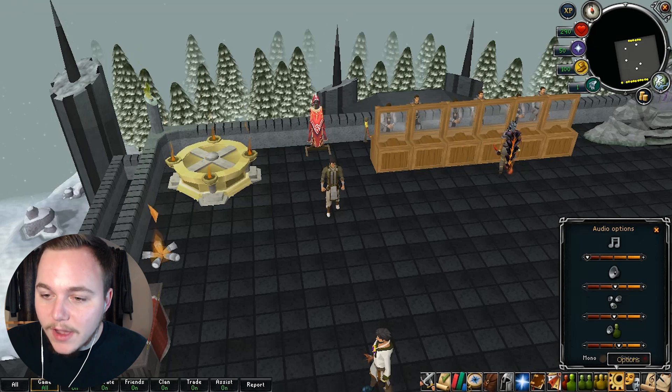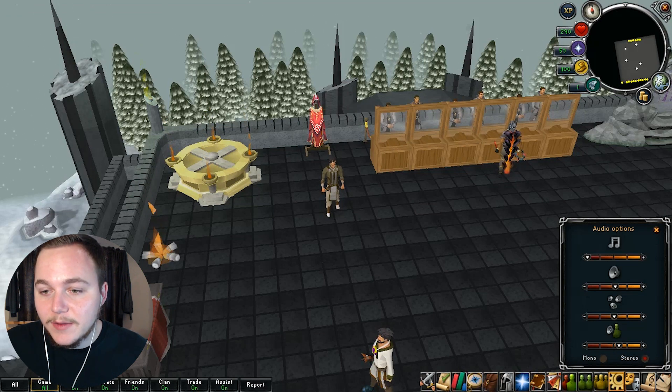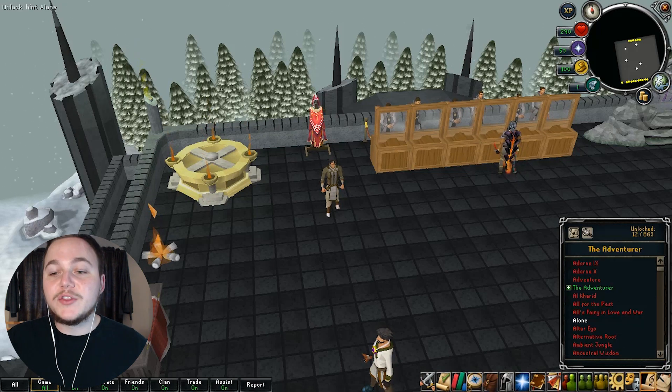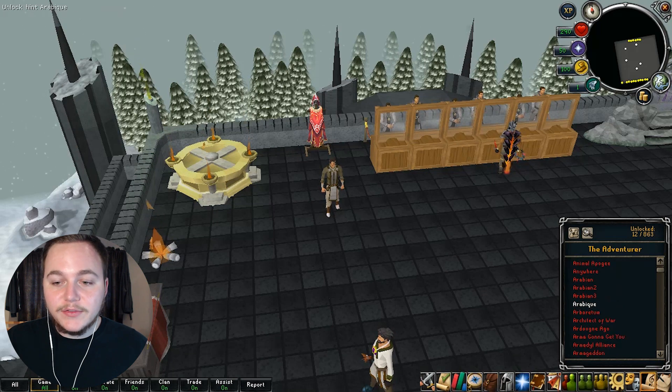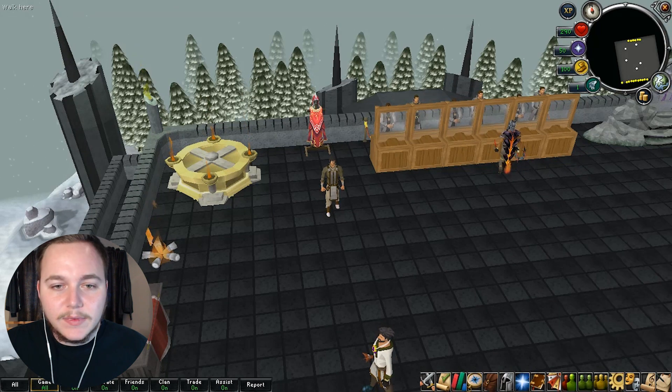Another really cool feature that not enough private servers have is working audio options. I've got working music and all of the different sounds and environmental sounds. I'll turn up the music right here — oh, that's loud! Tracks are really easy to unlock; you unlock them just from going to new areas. I'll turn off the music but keep all the other sounds on.